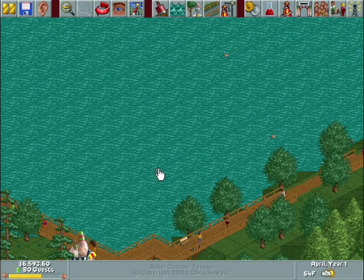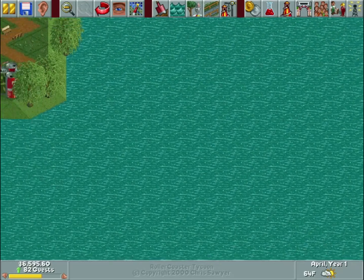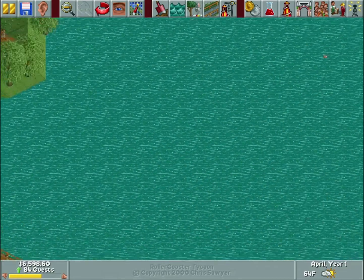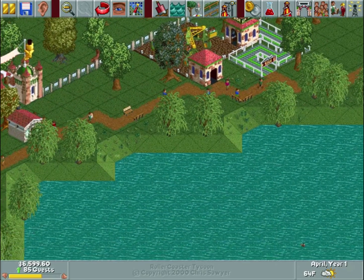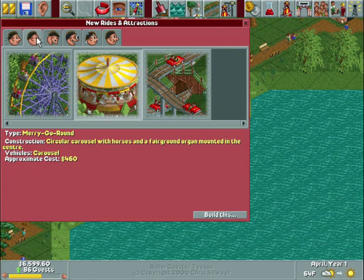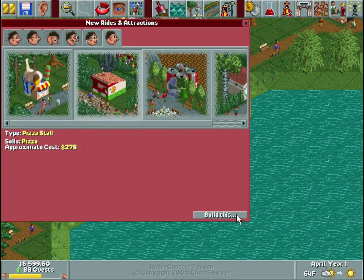If you click on the ducks they quack — it's cute. At some point instead of swimming, they'll randomly get up and start flying, and you'll be building a coaster up in the sky and all of a sudden you'll see a duck fly across your screen. You can click it and it'll still quack — it's adorable. Okay, so that's two of our three basics. Our only thrill — let's build that pizza stall real quick before I forget.